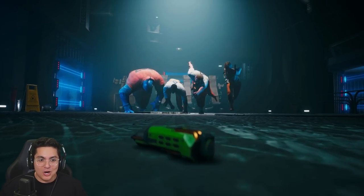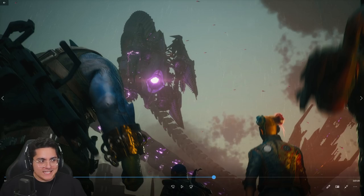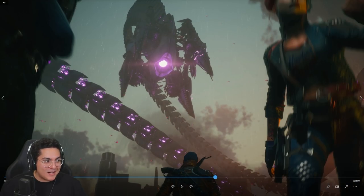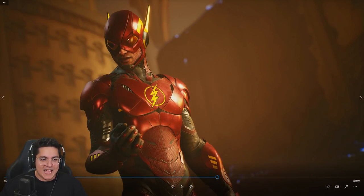Another shot of the squad in rainy Metropolis, giving those Arkham Knight vibes. Then there's a moment where one of the tentacles from Brainiac's ship seems to have spotted the Suicide Squad and is about to go after them. Not sure how they're going to plan to stop that, but we'll have to wait and see.